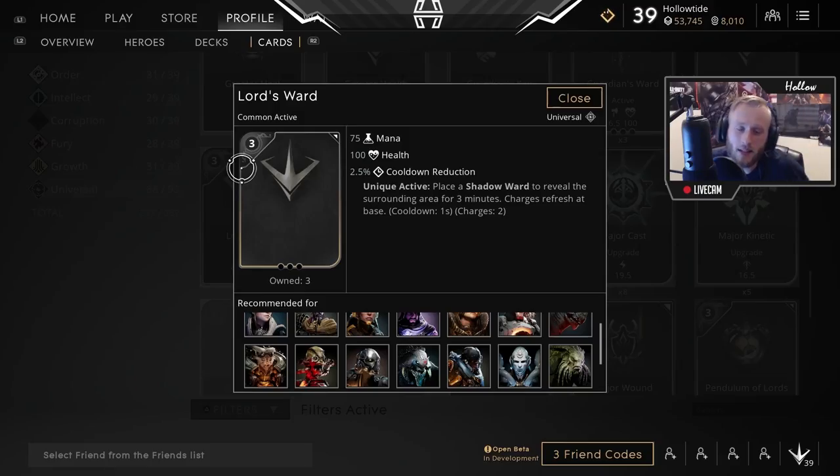Coming in at number 2 is the Lord's Ward. One of the best parts about this card is that it comes with 2 Shadow Wards that you can place down anywhere on the map. When you put a Shadow Ward down, you can actually see the other team's Shadow Ward too. It honestly could be in first place. All these cards are fantastic and they're all universal cards.